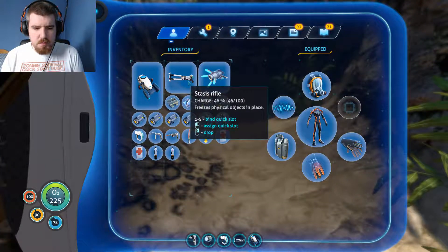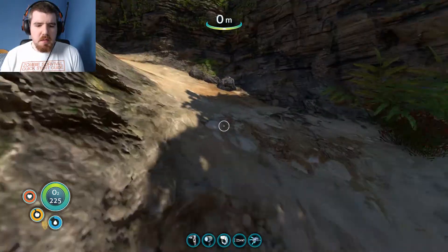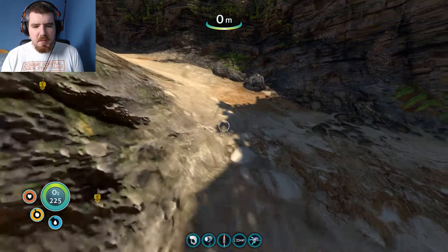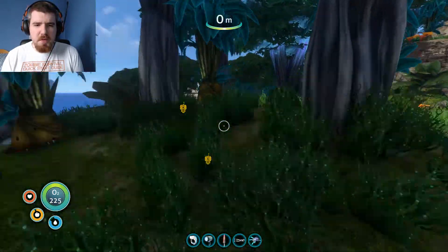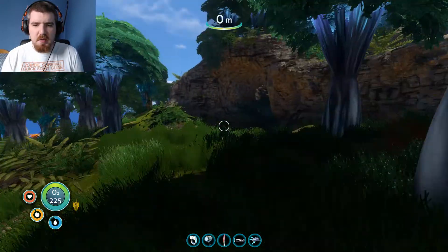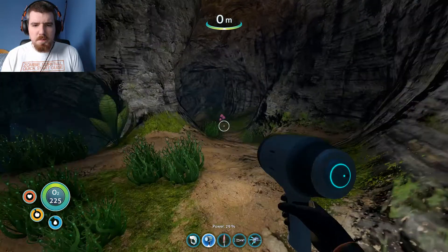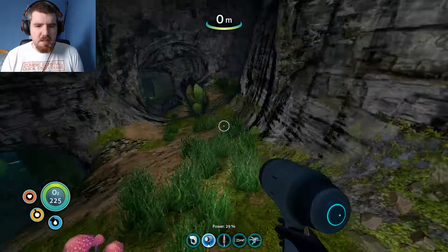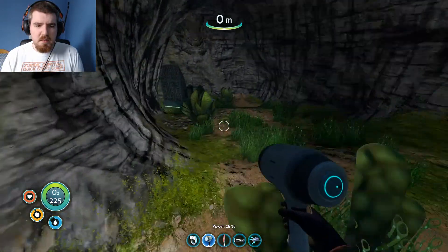Where's my propulsion cannon? There we go. We should probably get that in slot one and that in slot three. Our bits and pieces are sorted, we've got ourselves set up. Now all we need to do is get over to where we need to go and then we can crack on.